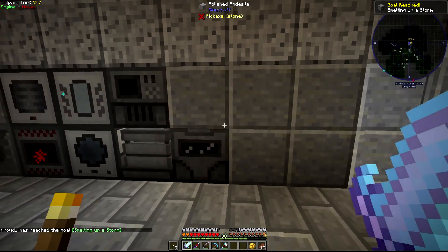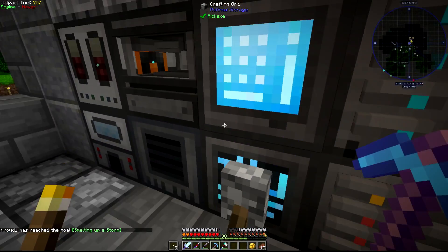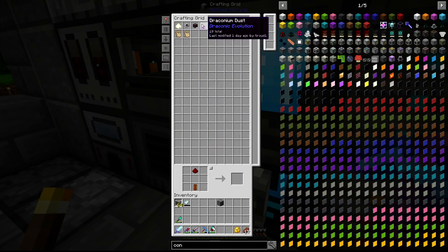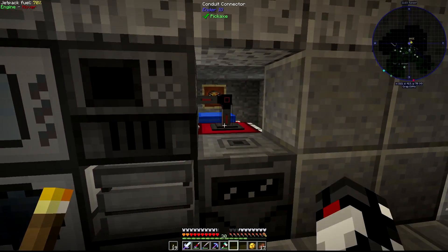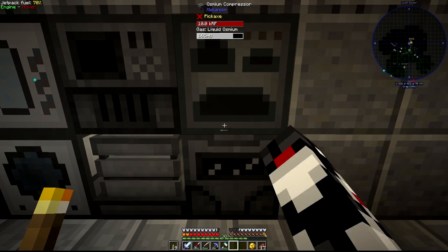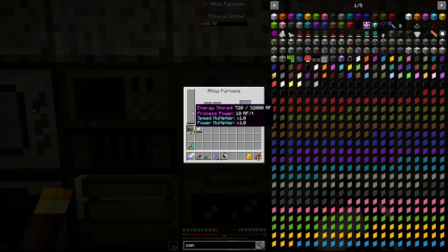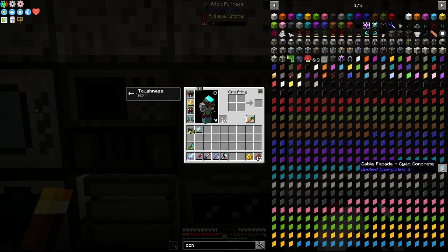Now we have our alloy furnace — it takes 10 RF per tick. Where are we going to put it? I guess we could put it right here. We're going to need a conduit. Need so much more power. If you have good generation, consider adding some speed upgrades to your machines, but not yet — I don't have good power generation.